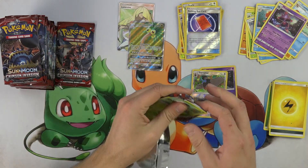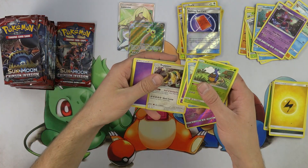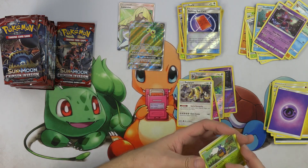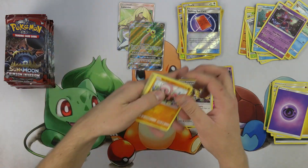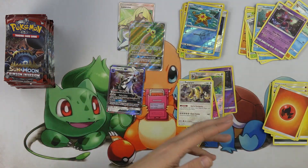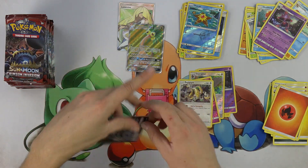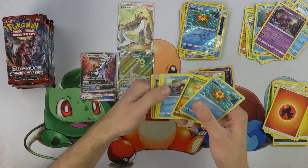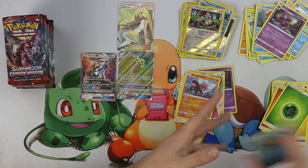Some iteration of Professor Sycamore has been legal — whether it be Professor Juniper or Professor Sycamore — for some time, I think since I've played the game, since Black and White, which I've actually started. Professor Sycamore or Professor Juniper, which is the same thing, has always been legal. So it would be very interesting to see a format without Professor Sycamore or Juniper — without a strong 'discard your hand, draw seven' supporter card. That would be wild for me, considering I've never played in a format like that before.